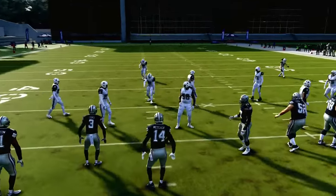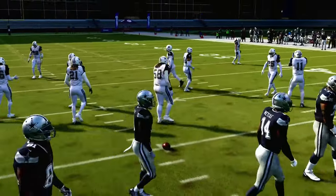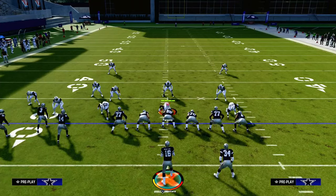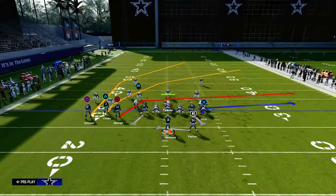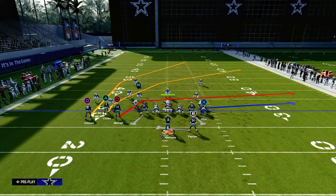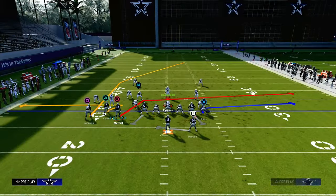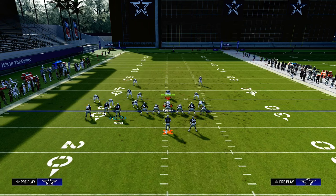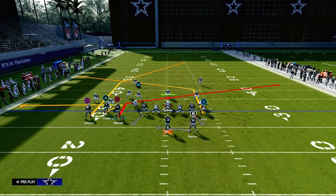We're going to run this with our bunch to the short side of the field. This is a concept that you can actually apply to any formation, but it's really effective especially if you have a tight end. So what we're going to do is we're going to zig our middle trips receiver.